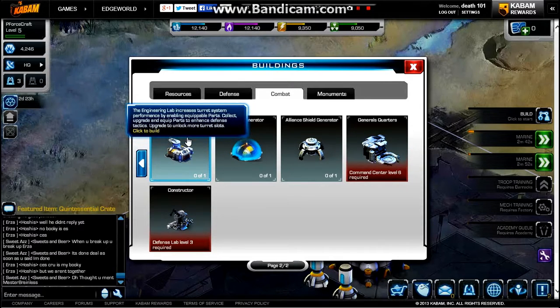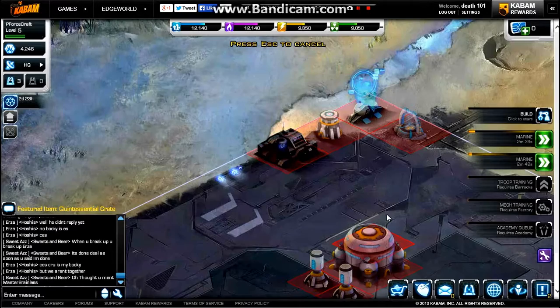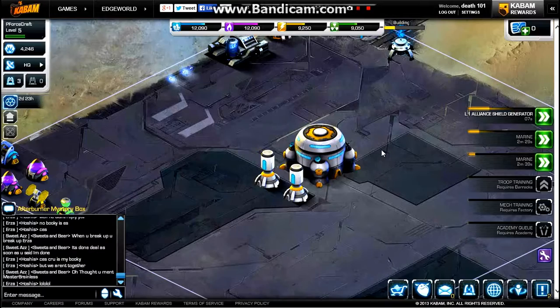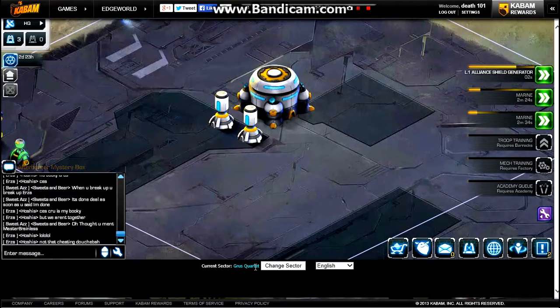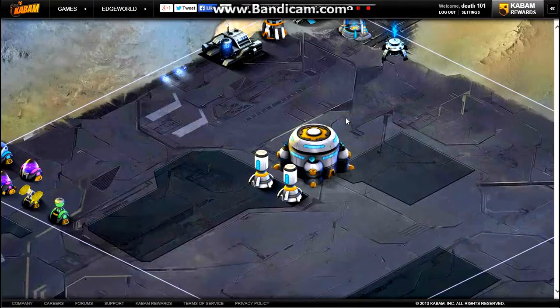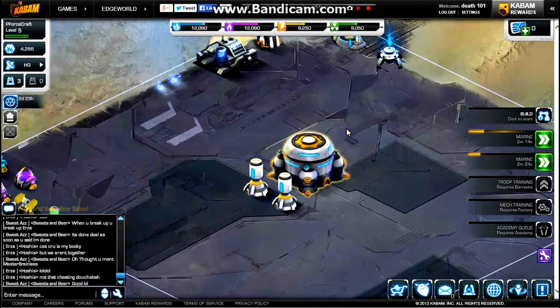The engineering lab we don't need right now. The next priority will be a light shield generator — most people won't let you into lights without these, and they boost the base cap on the map. All right guys, that has been episode one of the Edgeworld let's play for this sector. Like, comment, subscribe, and please share — it's free but it really helps. ProjectForceCraft out.